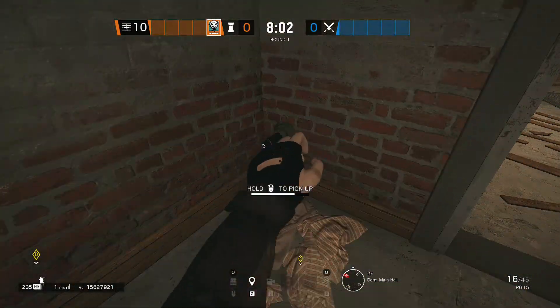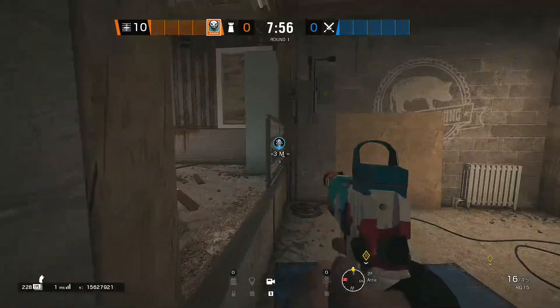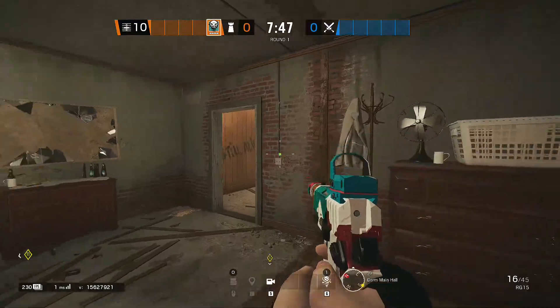Put it down below instead. The other option, if you prefer, is to place one here — it's still within the four-meter detection radius so it'll blow up. To reinforce this wall and make a rotate, obviously as Ela you can't do that unless you have a shotgun. Reinforce, get electrifier.